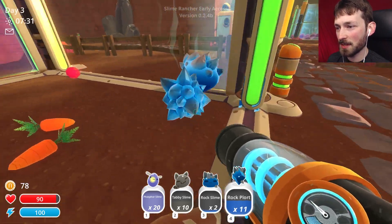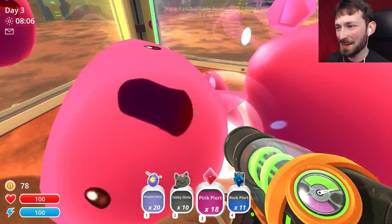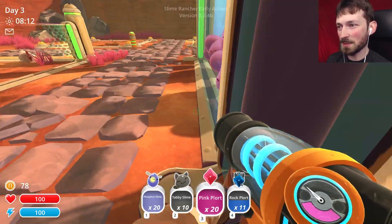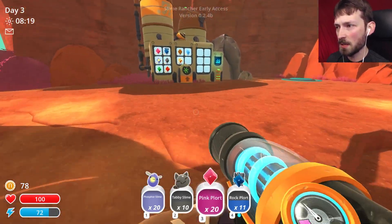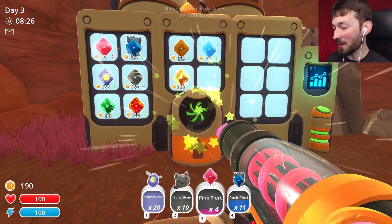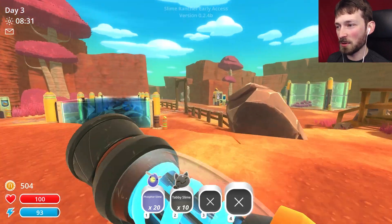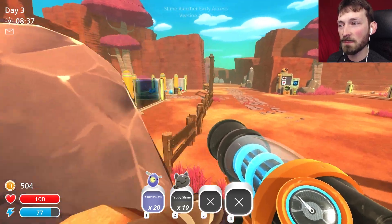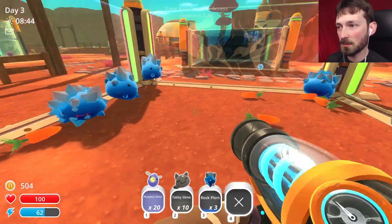They're so aggressive - it is so difficult to sort through these guys and get the plorts without getting beaten up. Give me your plorts, give me your poop - I want to sell your poop! We got so much money out of this. The blue ones are worth 26 - that is way more than I expected! And the phosphor plorts are worth 22. So the rock ones are actually better - who knew?